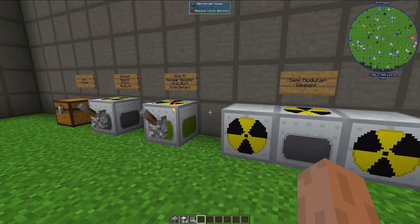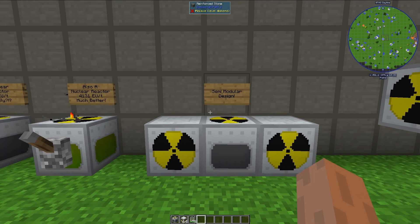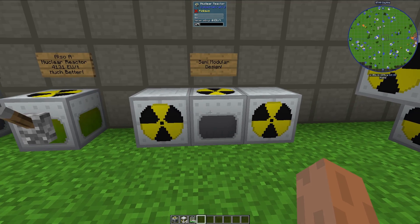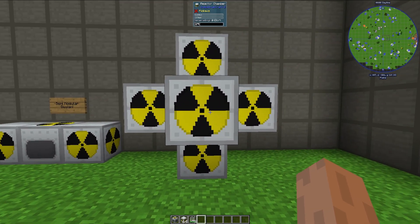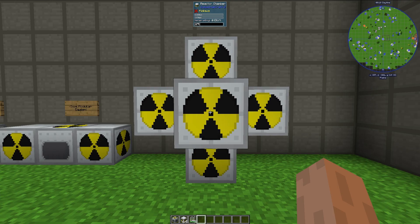Another advantage is the semi-modular design. All these slots right here are X'd out, which means we cannot place anything in these slots. However, you can gain access to those slots by using additional reactor chambers around a nuclear reactor. This reactor right here has two additional reactor chambers, one on the left and one on the right, so that gives me access to two more columns — one column per additional reactor chamber. If you fully build out a nuclear reactor, you get all of this space to place fuel rods, heat vents, and heat exchangers to make lots and lots of power.